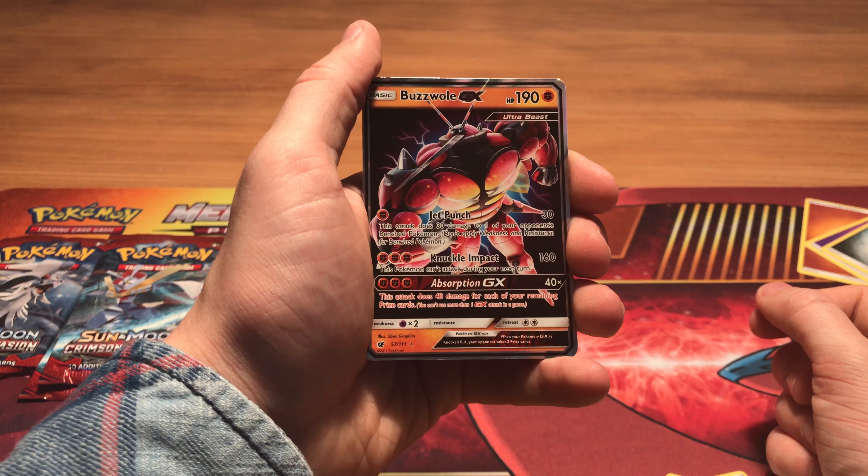And our last pack — the Sylveon pack. We start off with a Beedrill, an Exeggcute, a Water-type Energy, we have a Zweilous, a Meltan, Counter Energy again. We have a reverse, a Red Card, and our rare is a Mamoswine, which is pretty cool. And that was all for these blisters.